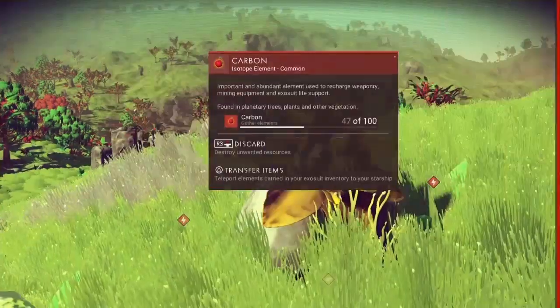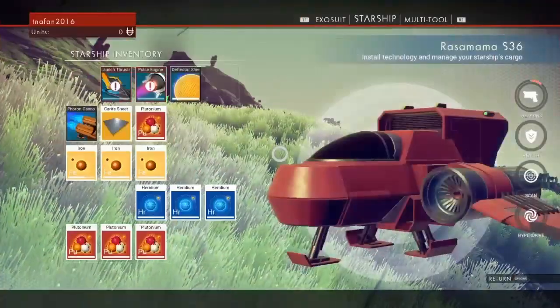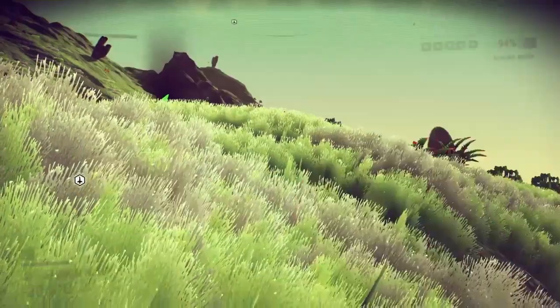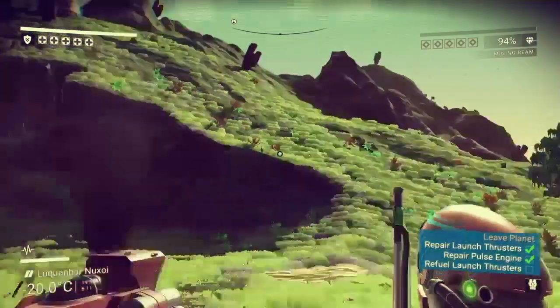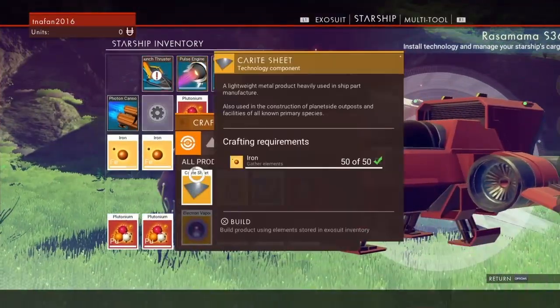Got 20 zinc — yes, I think we need 20. Lovely, pulse engine fixed! Now time for the launch thrusters. We need four carite sheets for that.